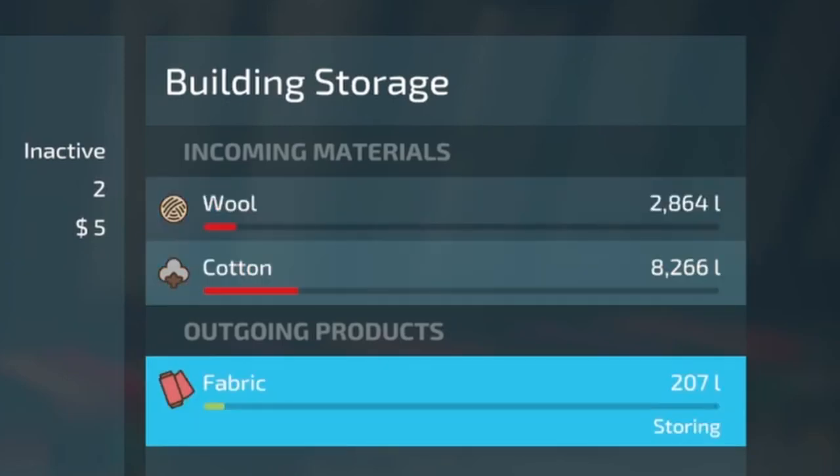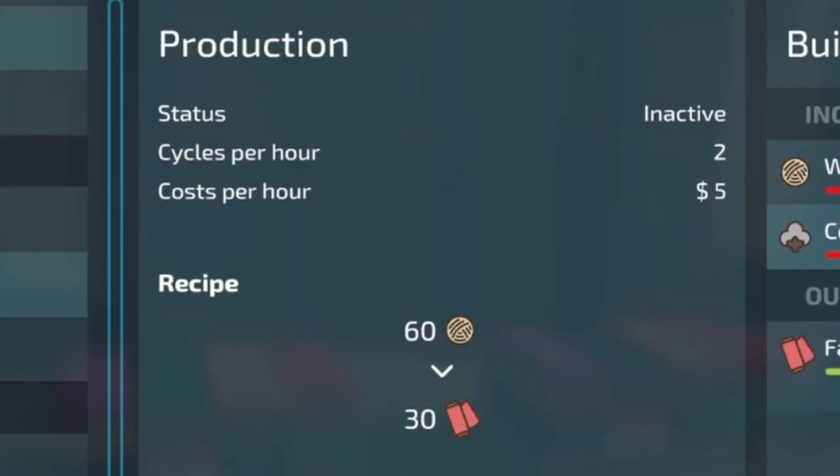Both inputs make the same output. For fabric wool we have 2 cycles per hour and the cost per hour is $5. The recipe is 60 wool going in and 30 fabric coming out. For fabric cotton it's also 2 cycles per hour, $5 per hour cost, and your recipe is 60 cotton going in with 36 fabric coming out — a little bit better deal.